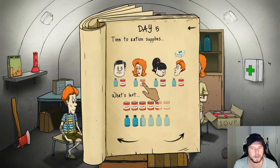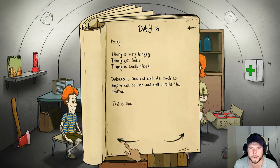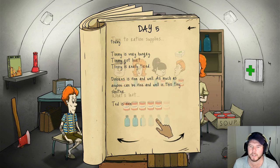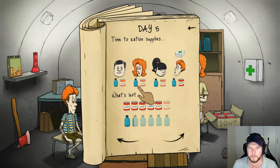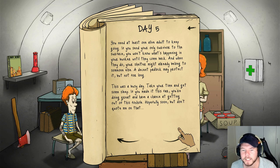They're fine. It said that they're fine. Timmy is very hungry, Mary Jane is handling the situation well, she looks fine today. Everyone is fine so I'm just gonna feed Timmy. 'You need at least one alive adult to keep going. If you send your only survivor to the surface, when they come back your shelter might already belong to someone else.' Is that what the axe is for? 'A decent padlock may protect it but not for long. This is day five.'